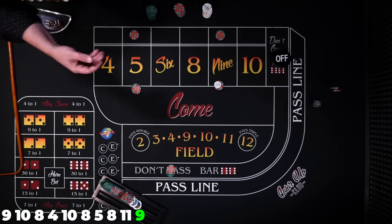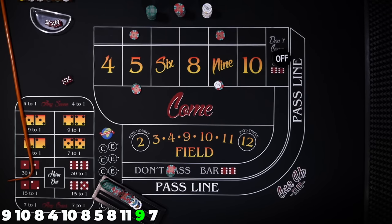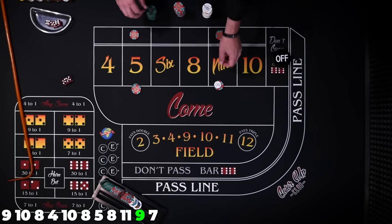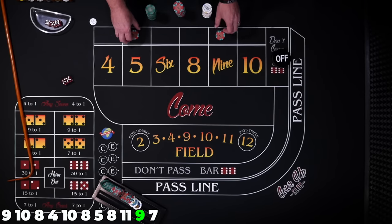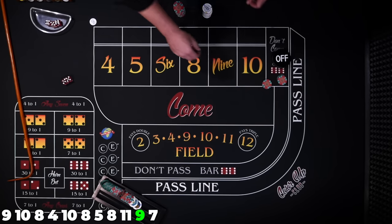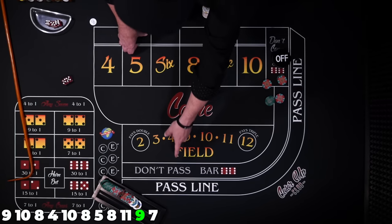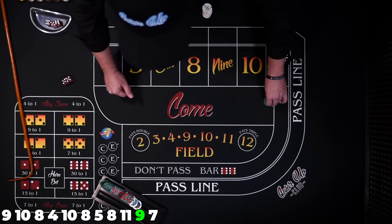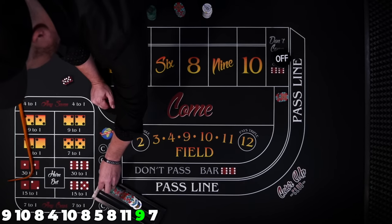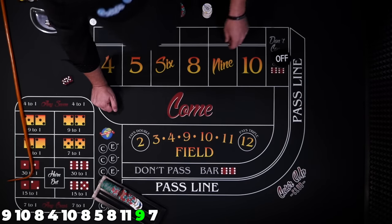Same shooter coming out — 7 on the come out. That's another hit for us. We lose our don't pass, that's $30. These place bets up here they lose — $60 in the front. But those don't bets come down and get paid $60, so those broke even. Come-out seven is a loser on the don't. We've been hit three times at $30 losses, and we don't have that much profit — that's essentially why the casino is not afraid of any strategy.